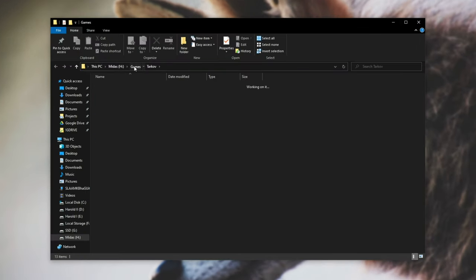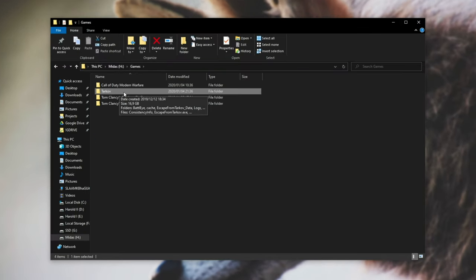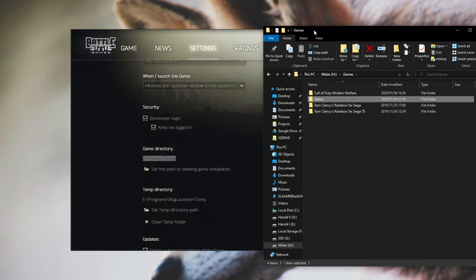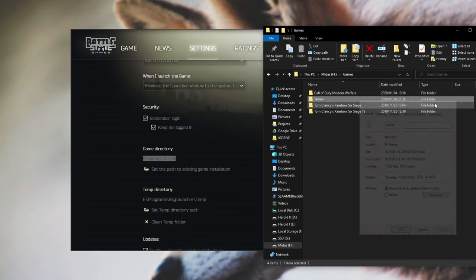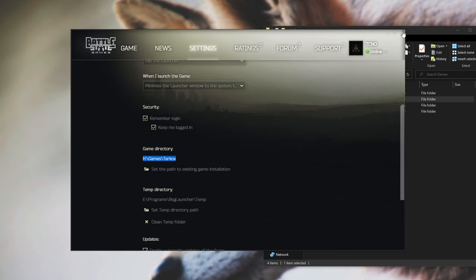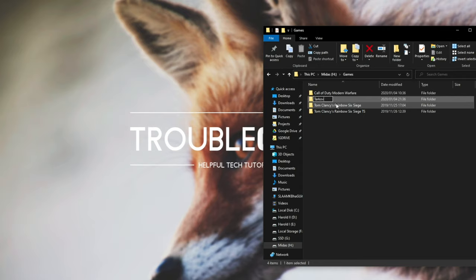Once you're there, you can simply go back a folder and copy this entire Tarkov folder to a friend's computer, or even move it across from one hard disk to an SSD. So instead of moving the entire 16 gigabytes and waiting for that to complete, I'll simply close the launcher entirely and go ahead and rename it Tarkov to Tarkov 1, just so that I detect that it's not installed, and I'll show you what to do.